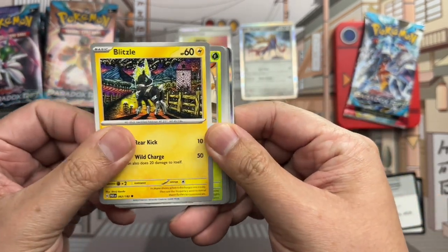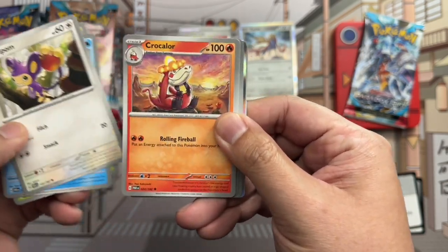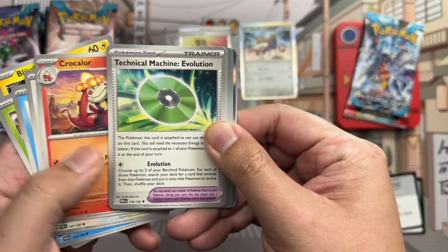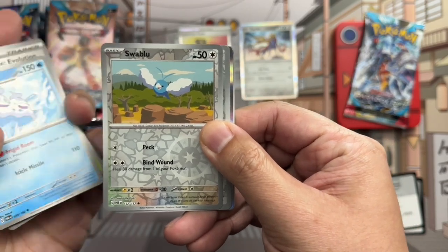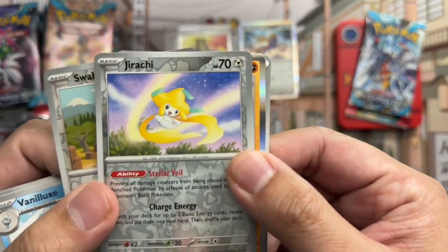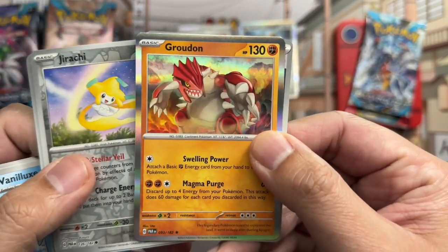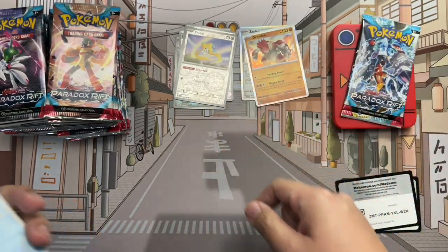We got Blitzle again, Bounsweet, Pheobe, Hippopot, Crookodile, Technical Machine Evolution, Dedenne, and a reverse Swablu. Reverse Jirachi — really nice art, very cute. And a Groudon holo rare. Got some pretty big hitters already.